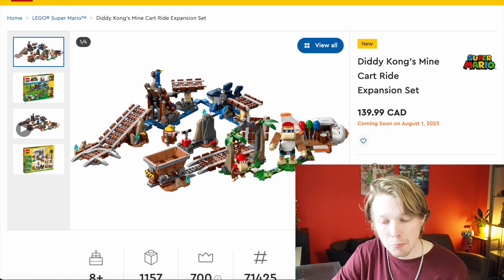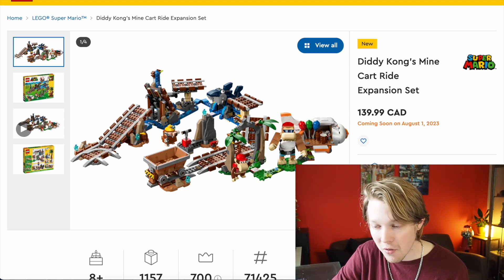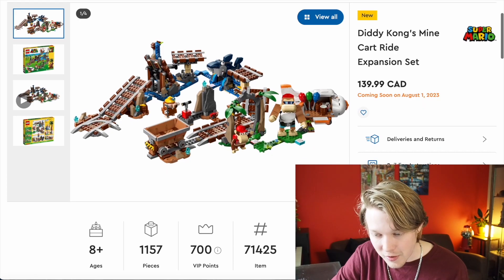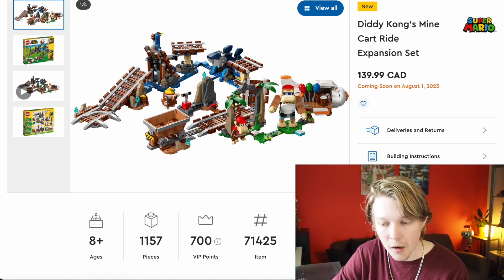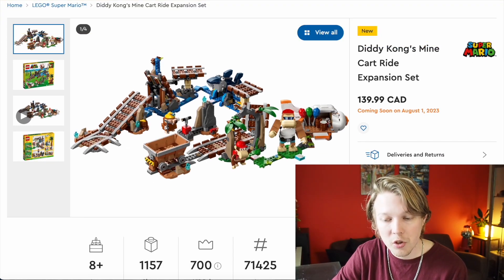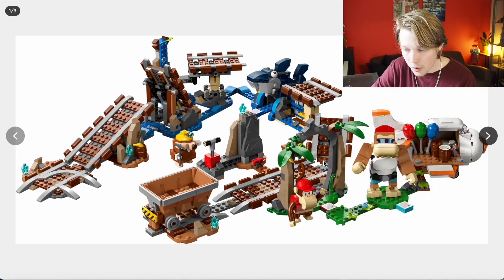Then lastly, we have what is undoubtedly the best set in this wave: Diddy Kong's Mine Cart Ride expansion set. Now, this has 1,157 pieces. It's going to be $140 in Canada — presumably $100 in the United States, which is a really good price-to-piece ratio, especially for a Mario set. It's a shame we do not have more images here, because what we do have looks fantastic. Diddy Kong himself is okay — it doesn't blow me away. Funky Kong over here, on the other hand, is an absolutely awesome build. I love that we're getting Funky Kong in here. Mole guy — don't know his name, or maybe he's just mole guy — is a fun build as well. So three brick-built figures that I really like. This plane over here is a nice touch, it looks pretty good.